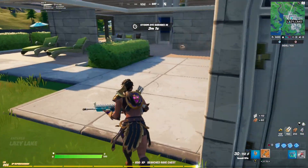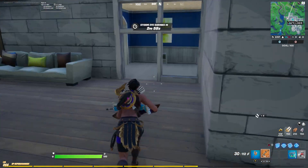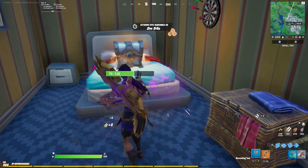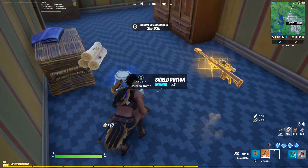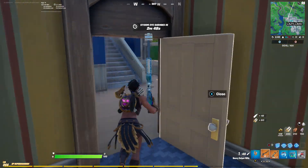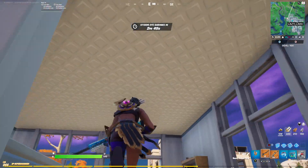By the way guys, the flint knock has been vaulted again and now we're getting something new in its place — probably the hand cannon. I think it will be the hand cannon we get in its place, which isn't bad. Hand cannons are good, we all know that. We all love hand cannons, right?